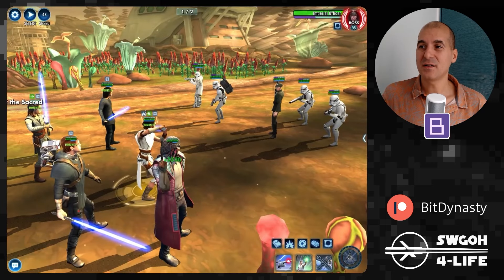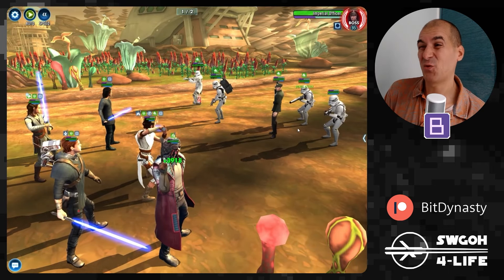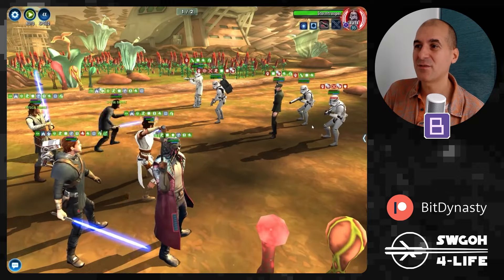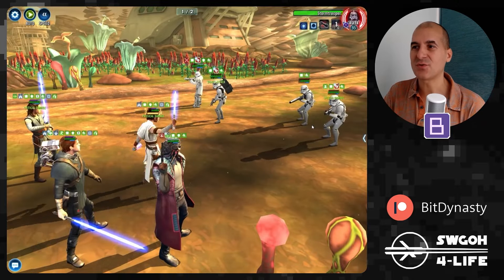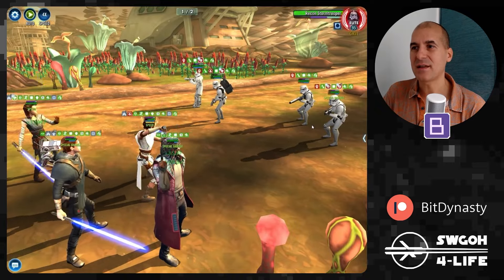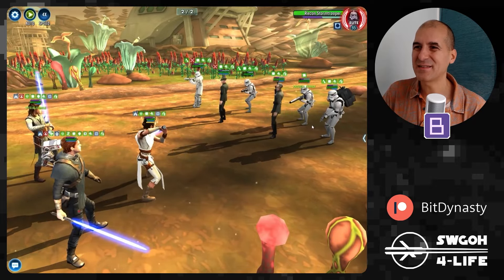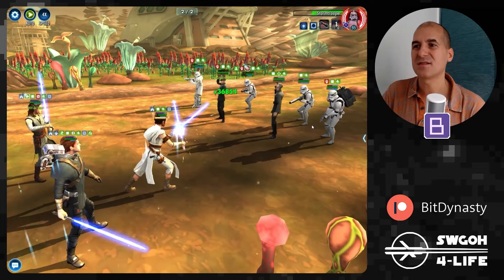Up next is the Hondo mission using Galactic Legend Rey. Honestly this one takes about 25 minutes, so I just autoplay it. Make sure when you get into wave two that you put the target on somebody — you don't have to babysit beyond that. This particular recording was probably the worst run I've ever had; they were able to snipe Ben at just the right time, which doesn't usually happen.